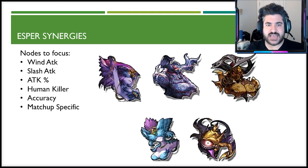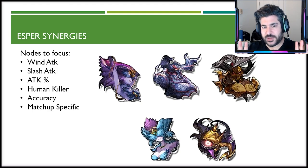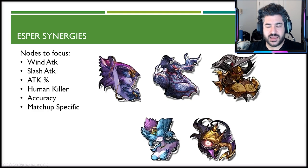For esper percentage nodes: look for wind attack, slash attack, attack percent, and human killer. Accuracy is still good to have — don't give it up entirely — and anything beyond that is matchup-specific. Dark Tetra Sylphid hits all these nodes and is probably the best option, provided you're not already using it on Flagbearer Glaciela. Dark Odin and regular Odin are also among the best. Tetra Sylphid has upside in mirror matchups with wind resistance and 25 evasion for niche situations. Golden Arm is a solid bulkier option with wind attack and crit evade.